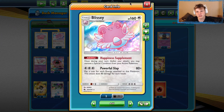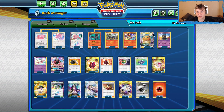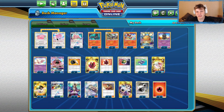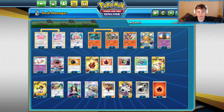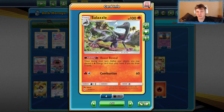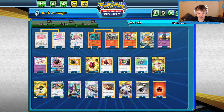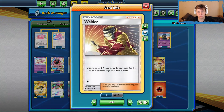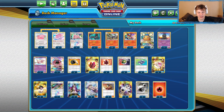Today we're going to be playing some games with Blissey. I don't have too much to say on the deck. This is kind of the list I've put together and played around with so far. I tried the Wishful Baton build initially, but it was hard to trigger the Wishful Batons. So I went with more of a consistency engine using the Salazzles.